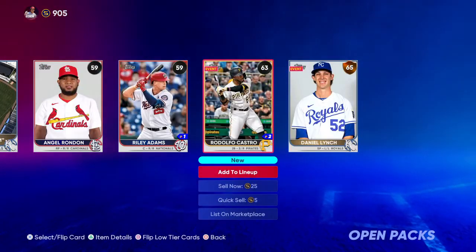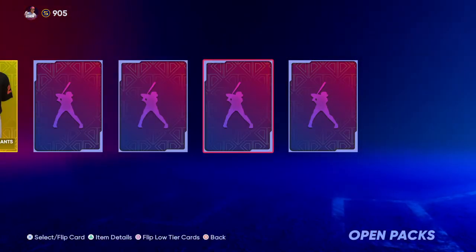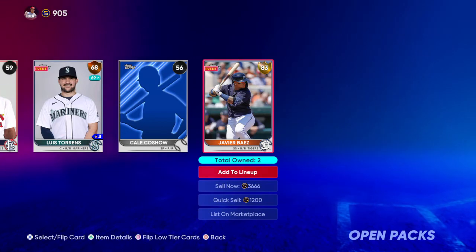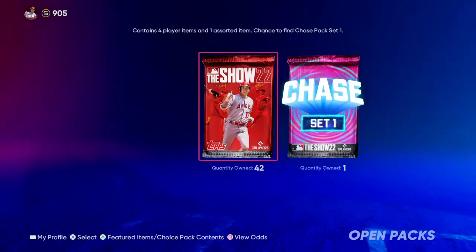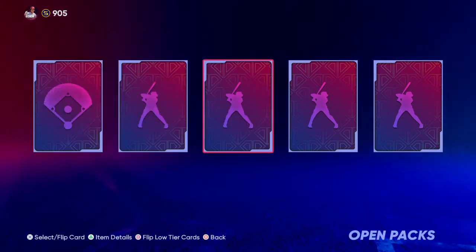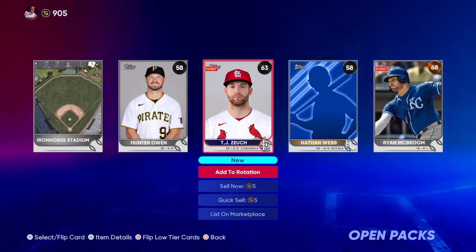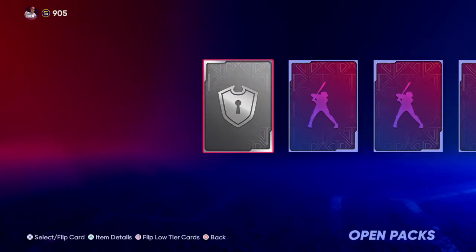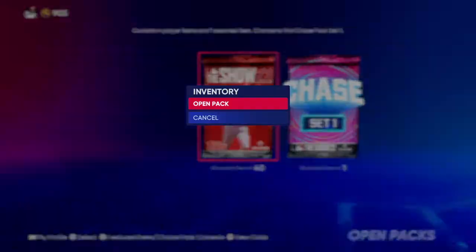That's pretty much it right there. Daniel Lynch is our highest rated card. We do get a gold uniform — Giants batting practice. We do get our first gold: Javi Baez. He is the highest rated Tiger out of the Live Series collection. And then this game — the one thing I like about it too — they do purchase the rights of former players. If they're legends or players that recently retired, like you can play with Babe Ruth, Ken Griffey Jr., and players like that, which I usually have in my lineup of players from when I was watching baseball growing up.